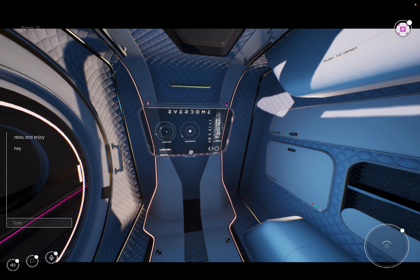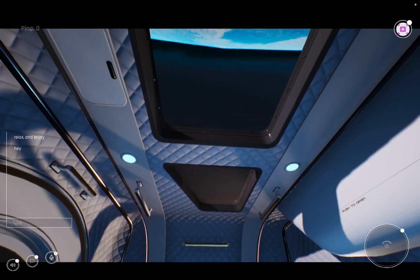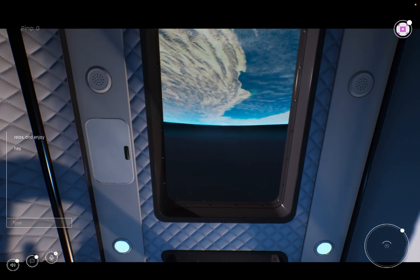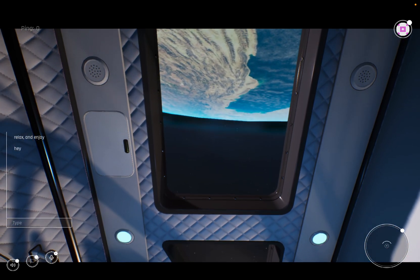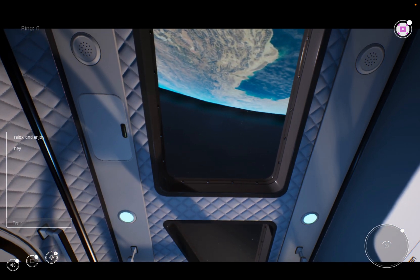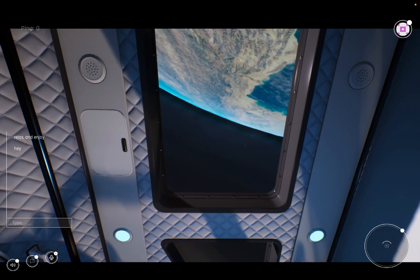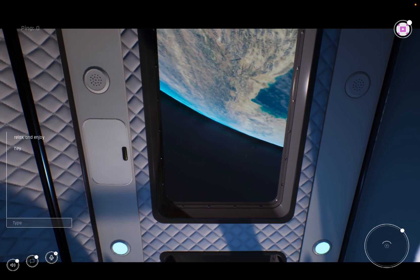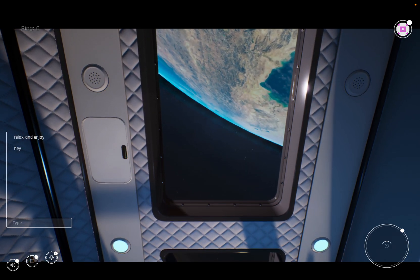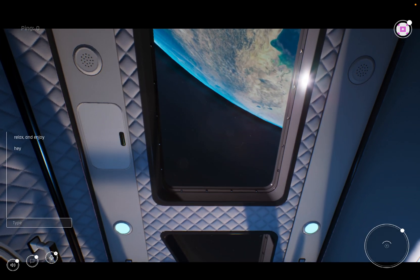Second stage ignition in 5, 4, 3, 2, 1. Ignition. This is Tonya Hernandez from in-flight services. Dawn is breaking over the earth on our port side. Starboard side passengers, stay patient while we start up our axial rotation — the view will be yours in a moment.